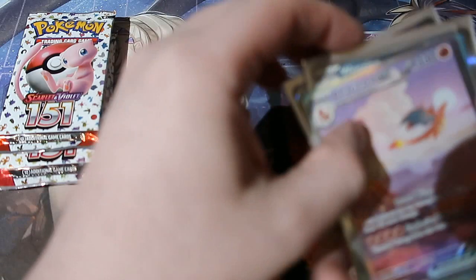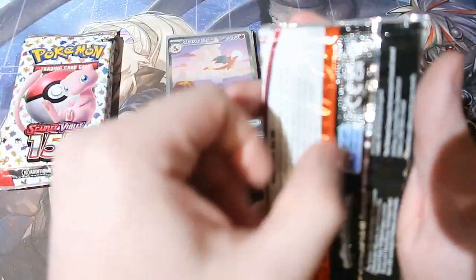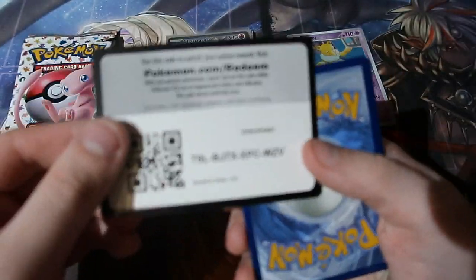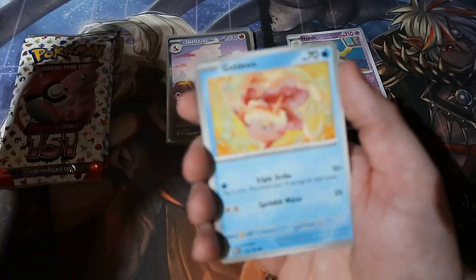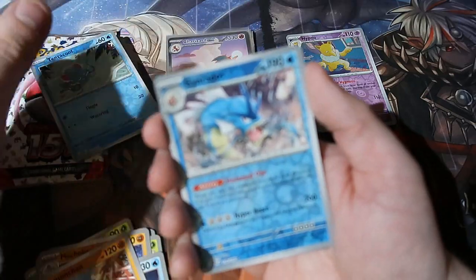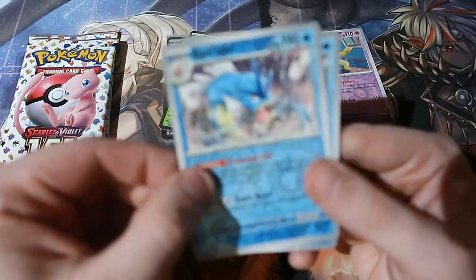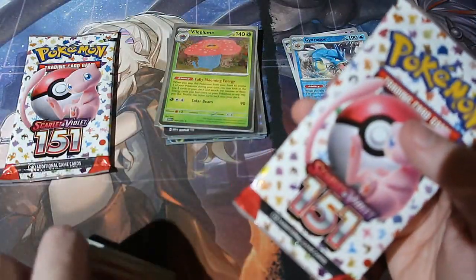Oh my god, I can't — this is ridiculous. We've got to carry on. How did that happen? There is no way that's actually happened to me again. Every time I do these pack openings when there's a Charizard in a set, I pull it. Goldeen, Weeping Bell, Gastly, Paras, Machoke, Dugtrio, Hitmonchan, Tentacool. We got Gyarados and a Vileplume — there's our first double holographic, and that is a reverse for a rare Gyarados as well, which is good.